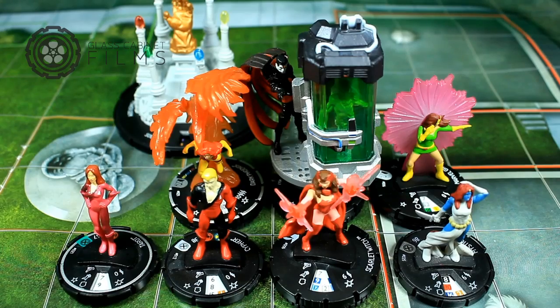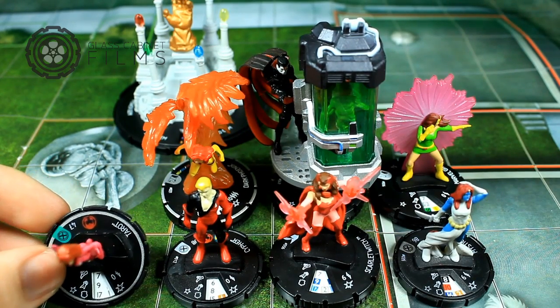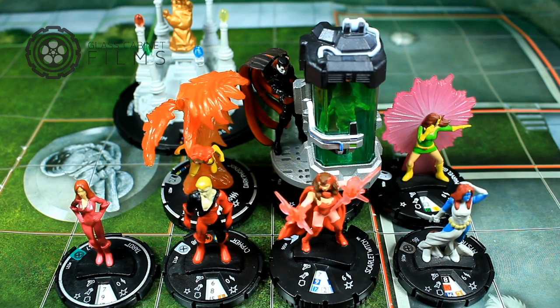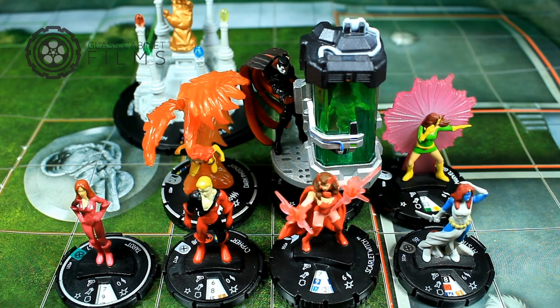That way I was not affected by hindering terrain for my attacks with Dark Phoenix or Mr. Sinister. You want to push Cypher to his second click where he gets Perplex, and his third click also has Perplex, so that's another Perplex on this team. Then we have Tarot — she has a very interesting dial and great power selection, but you have to roll two dice and whatever the result is determines your power. Six through eight gives you Probability Control; nine through ten gives you Perplex and Leap/Climb. In two of my games I got Probability, in one I got Perplex. So support powers on this team are just out of control.